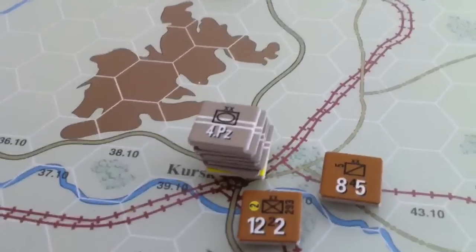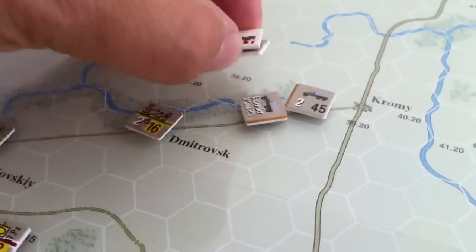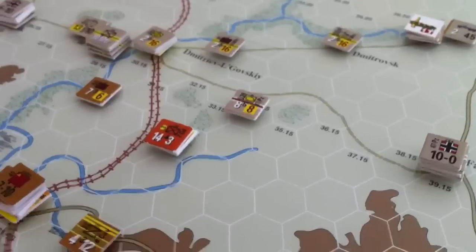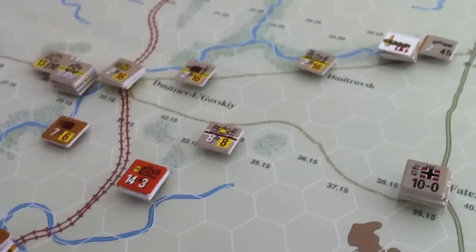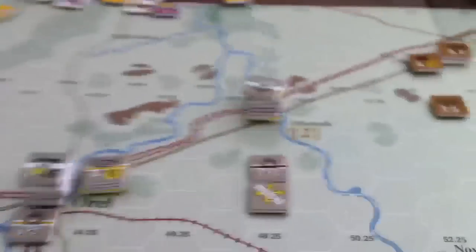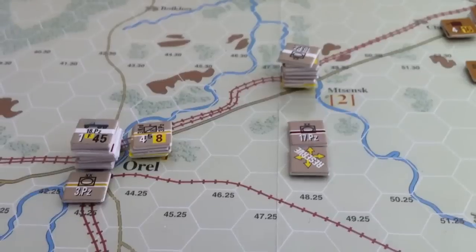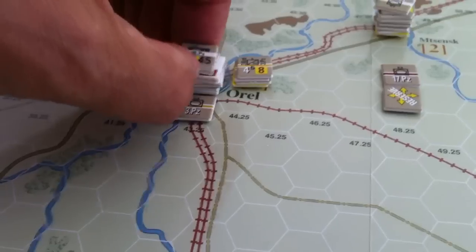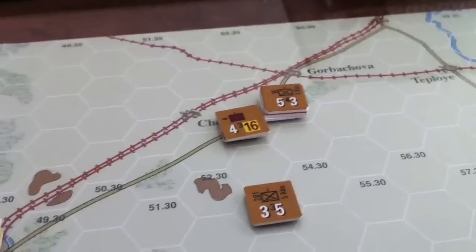We're going to have some supply problems this turn probably — there's supply up here, but not a lot. We've captured RL, and I can put an extender here. It's very lightly protected, but they don't actually have any units within striking range. I think this guy can make it 5, but I'm not really sure what to do this turn.